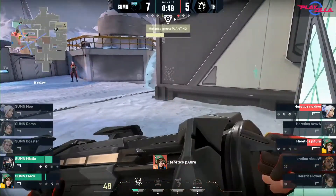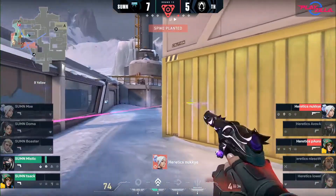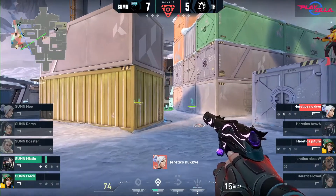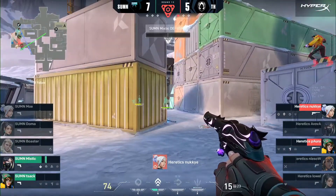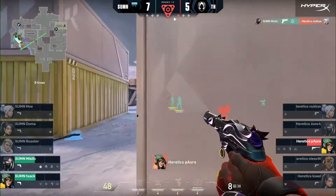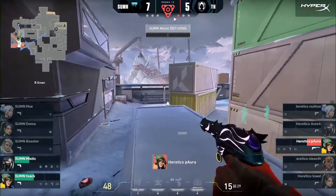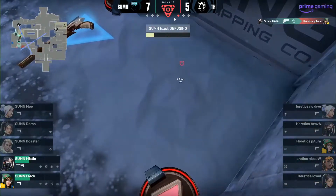Pora finally responds with a kill but Nuki gets into the back lines and causes all sorts of trouble for Summon. In the post-plant, Nuki and Pora play from different angles with elevation coming into effect. All the utility being put down draws out some information. Mystic gets a kill. Pora now has to do all of this alone — looks for one, has to back away, tries a new angle, playing the time just right but now isolated and forced away. Mystic is so sharp in this situation.